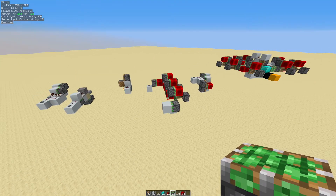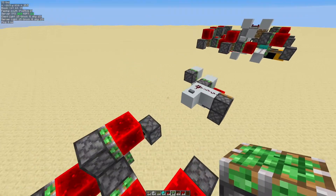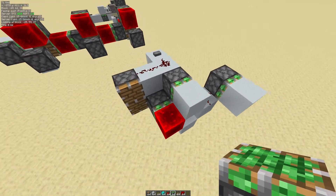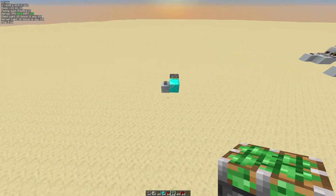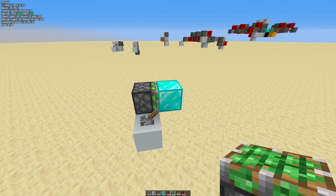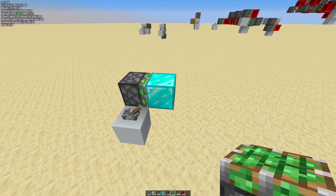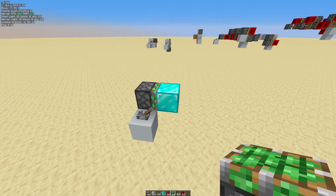Hello everybody, and today I'm going to do Part 2 of this mini-series explaining zero ticks. This is still going to be relatively basic, but a little bit more on the advanced side. I'm going to be explaining zero tick chaining, this new type of zero tick pulse generator that's instant, and an instant double piston extender. First of all, I want to clear up a misconception from the last video — I said that pistons take 3 game ticks to extend, but technically they only take 2 game ticks to extend, though it takes about 1 extra game tick for them to settle. Anyway, without further ado, let's get on to the video.